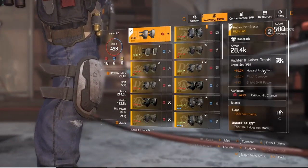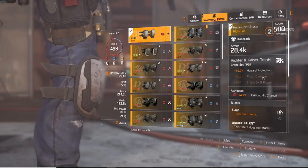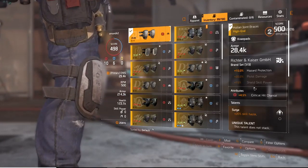So 10% hazard protection, 20% pistol damage for its two-piece, and then 15% shield skill power.